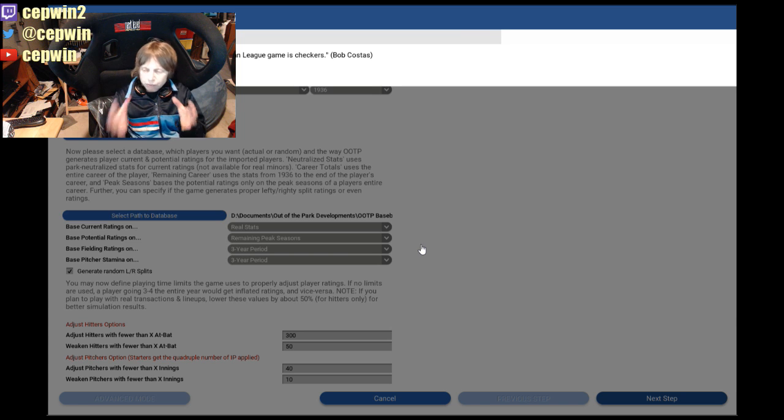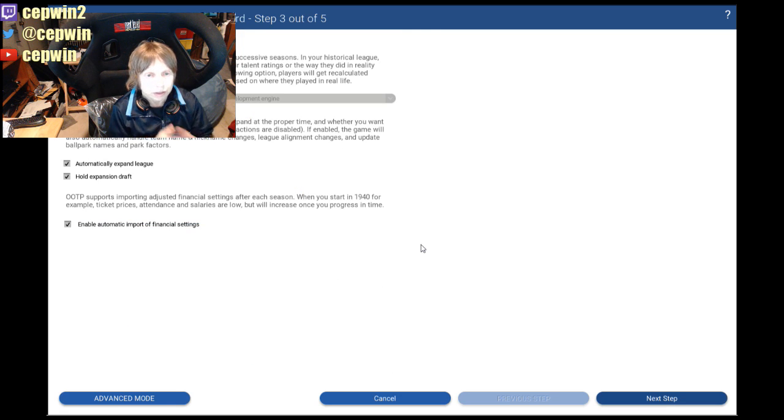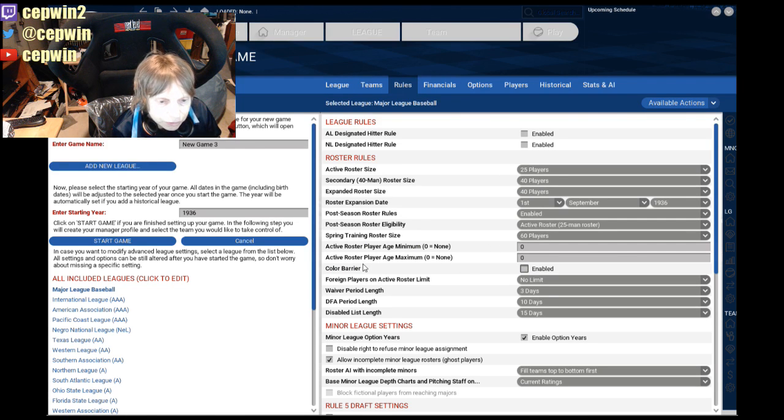What ends up happening is when you try to stream the game normally and it starts in 3D, you're going to see just the pre-game screen. I created a second screen capture for the actual game — I'm thinking that worked when I was testing it. So let's go to rules, turn this off, and we have our Negro National League. Color barrier is off — we'll now have access to all the great players.